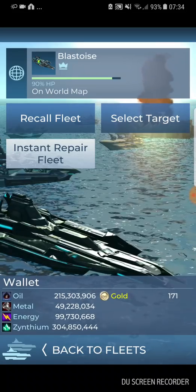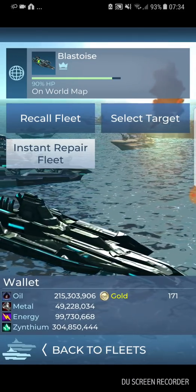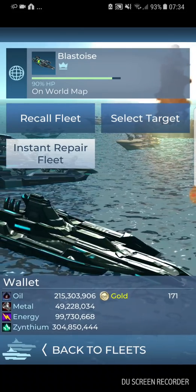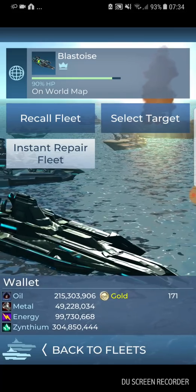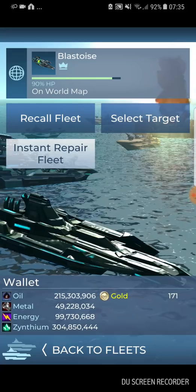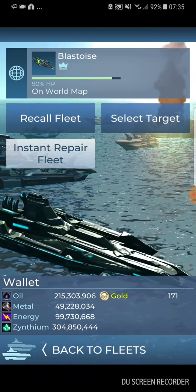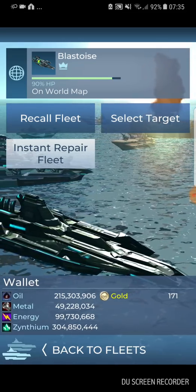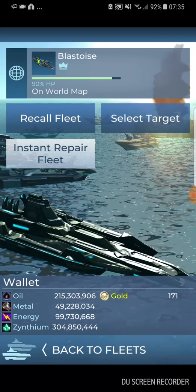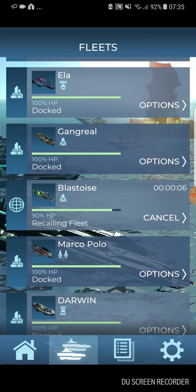My fleet has just finished the target at 90 HP. I want to bring it back to base and dock the fleet. On the wallet view, I can see all my resources — oil, metal, energy, zinc, and gold. One frustration: if I want to coin-repair this fleet on the map, I can't see how much it costs until I'm already in the repair screen. I'd want to know whether it's one gold or ten gold before committing. I'm going to press recall fleet and bring it back.